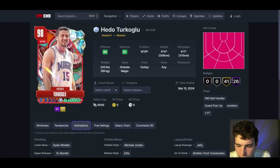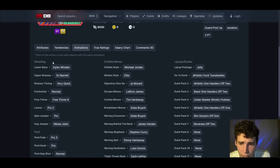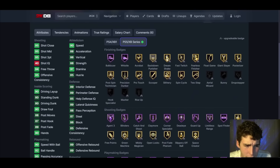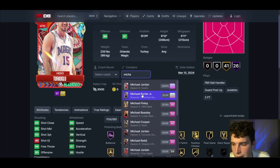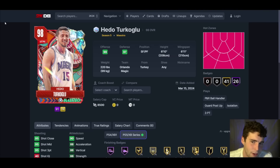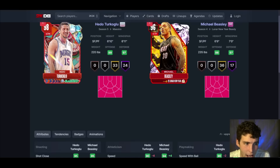Hedo Turkoglu up next — Dylan Windler base, pro 2 leaner, MJ dribble style. He's 6'10. The problem with Hedo is his defense just doesn't look great, and there's no immobile enforcer on the card. Offensively he's going to be fantastic, but I wish his defensive stats were a little better. Even compared to a Michael Beasley, Beasley's defense is probably better. Not really worth gambling for — 6'10 and not great defensively just doesn't cut it.